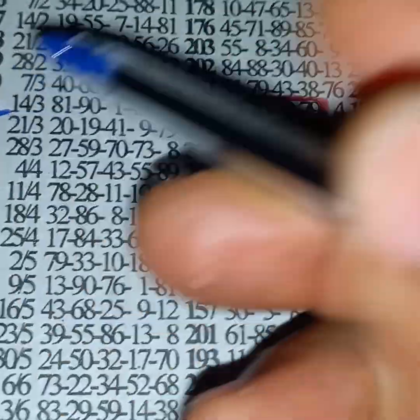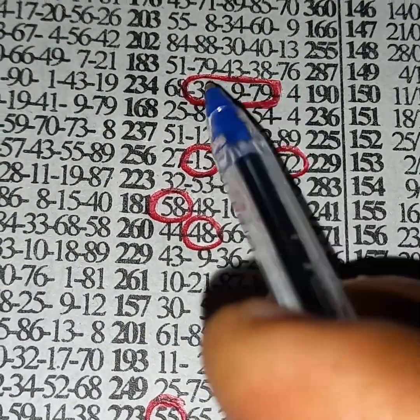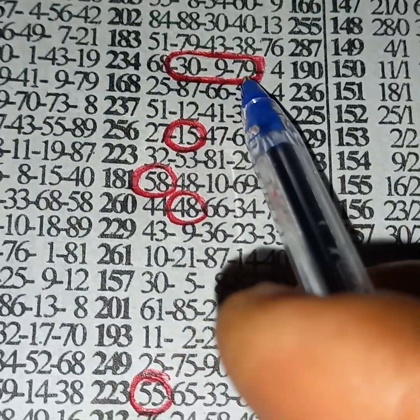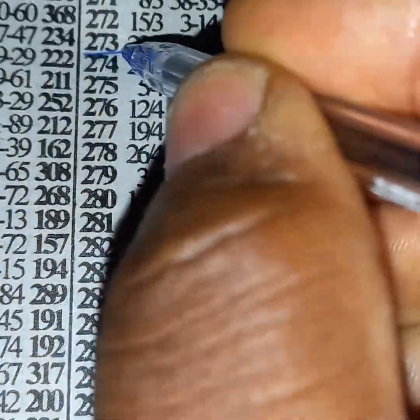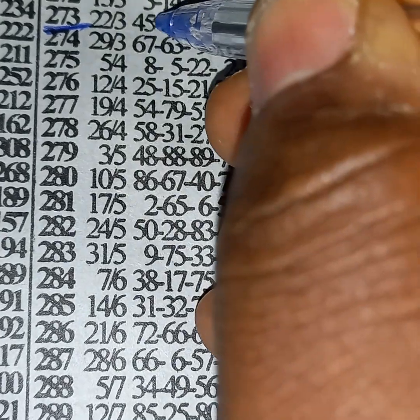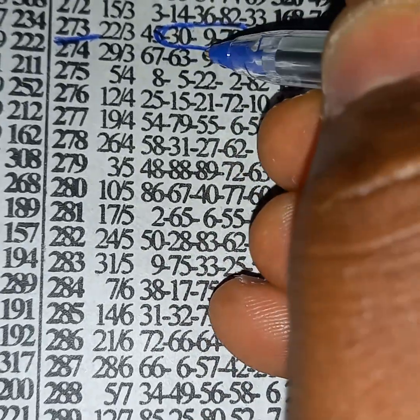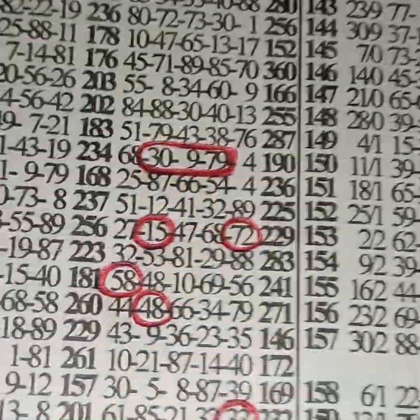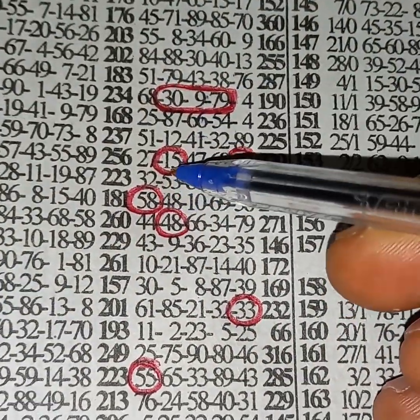Event number eleven — see these three numbers: 30, single 9, 79, played second center fourth. This is event number 273 for Omega Wednesday. Numbers 30, single 9, 79 played second center fourth, with one-two-three-four — four weeks intervals.